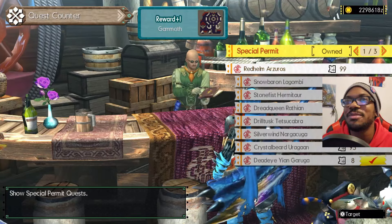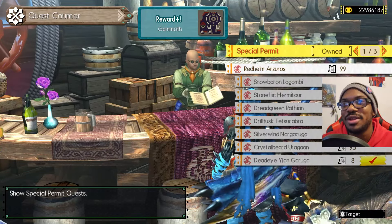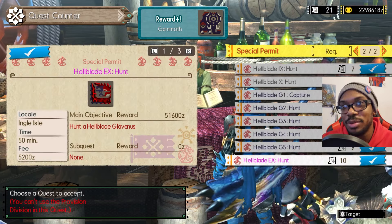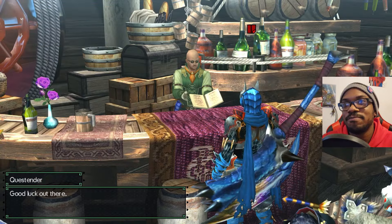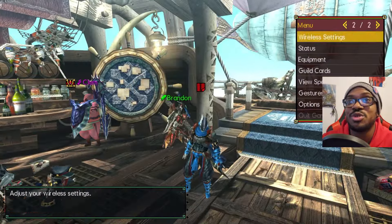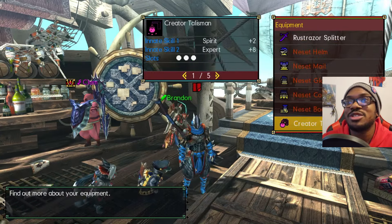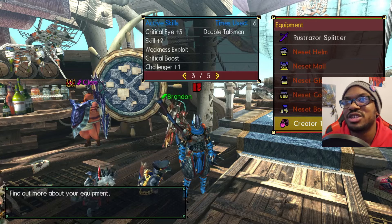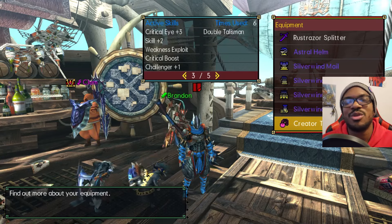I do want to keep my skills pretty sharpened. And I figured, what better way than to take on an EX Deviant Hellblade Glavenus? I'm basically just throwing myself into the deep end. As per usual, this is the build. That's the talisman. And these are my skills. I don't know why I said decoration.